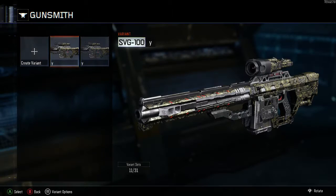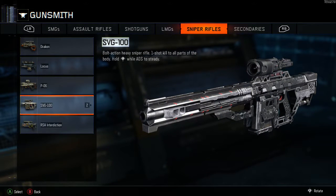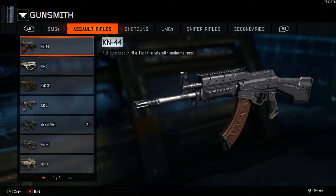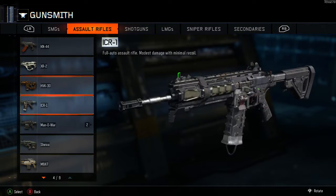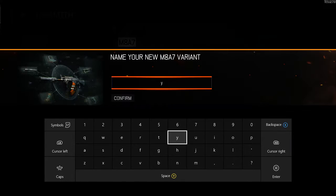What you're going to do is save this camo, and then you're going to copy it. Now you see there are two of them. This is the camo you're going to be copying. So let's say I want to put this camo onto the M8A7 — we're going to make just a random variant.